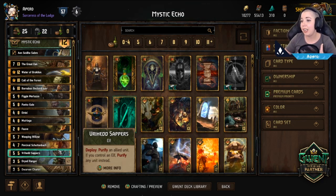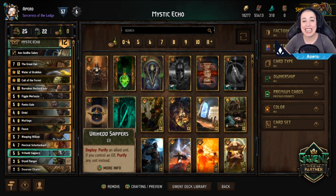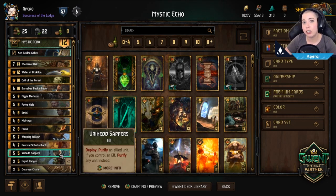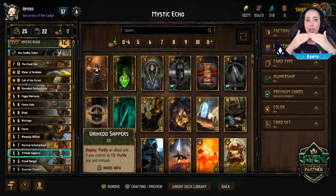Vryhead Sapper is our purify card. I can recommend my video about Lock versus Purify — I'll link it below — as it's really important to understand the difference between the two. The Vryhead Sapper allows you to purify an allied unit. It will only allow you to purify an opponent's unit if you have an Elf on your side of the board under your control.